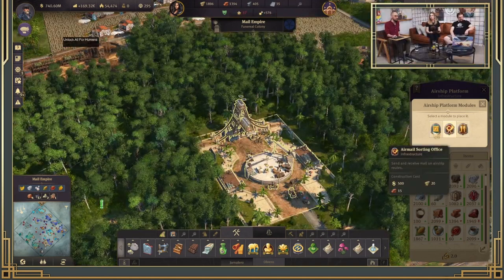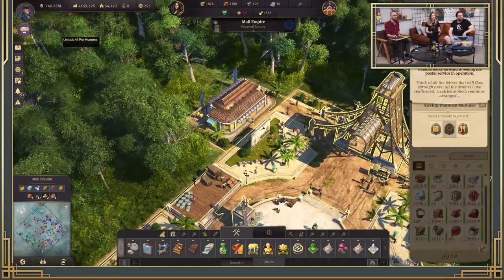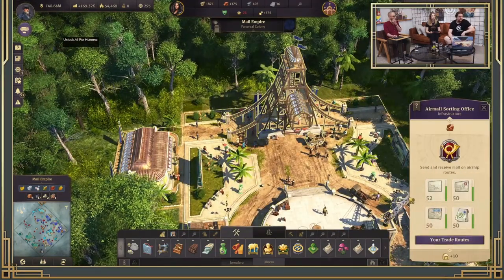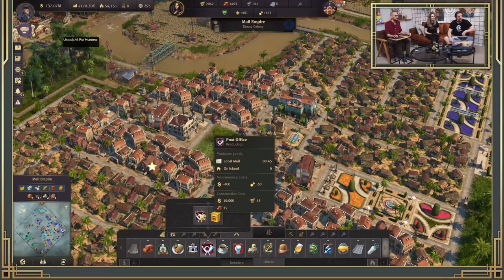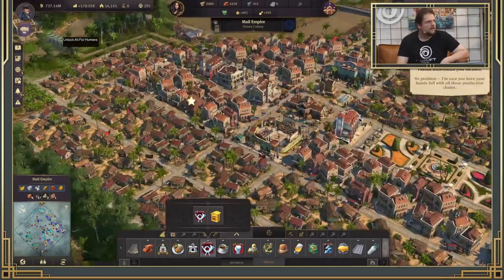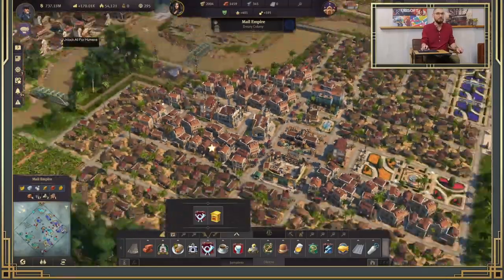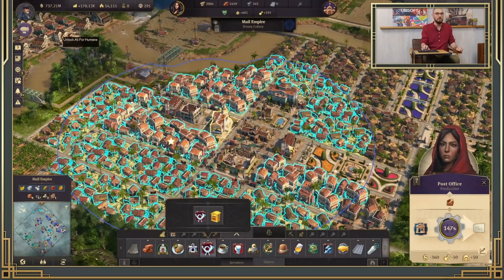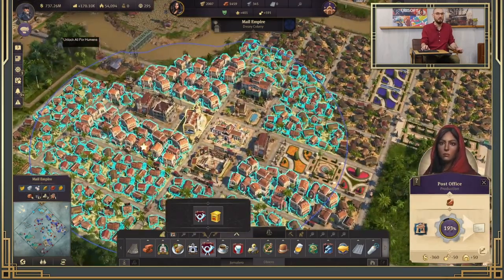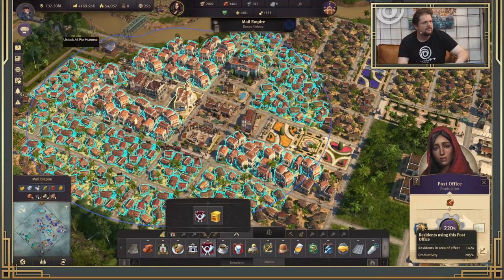The first module is called the airmail sorting office and it is linked to a new resource called mail. This is unlocked early — at early artisan or early obreros — and you will have two options: a postal service or a mailbox. The difference is their cost and their radius; the mailbox has a smaller cost and smaller radius than the postal office. Any houses inside this radius will start to create mail — your classic artisan, journaleros, obreros, but also tourists, scholars, skyscrapers — everything creates mail. This mail that is created is local mail for that island.